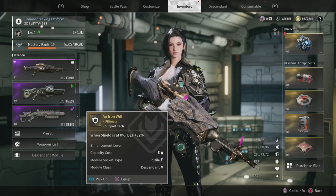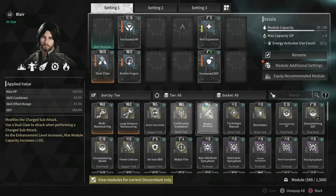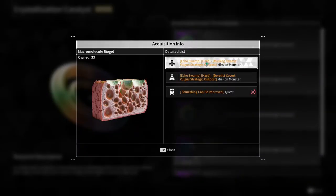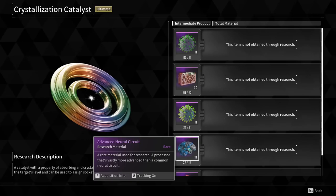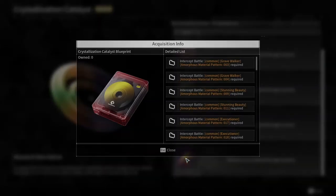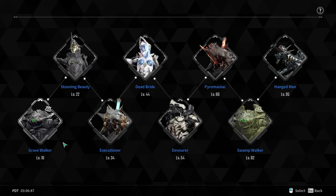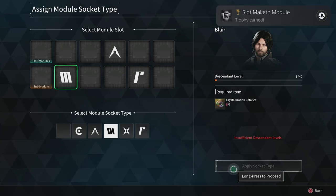The last trophy before platinum is 'Slot Maketh Module' — assign module socket type 10 times. This trophy is ridiculous, and on top of that it is a little bit glitched. You have to collect 10 crystallization catalysts and actually build them, and each one requires four to five different components, each requiring a lot of grinding. You also have to collect all 10 and use them all at once — if you don't, the trophy becomes void and you have to start from the beginning. This trophy alone took me an additional 20 hours. Many times I was really considering why I was even bothering, and I hesitated to continue playing over and over, but I still prevailed and got the trophy.